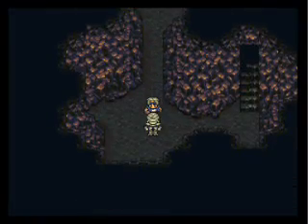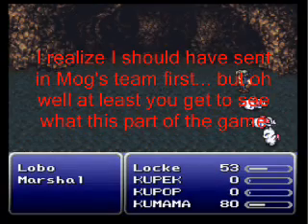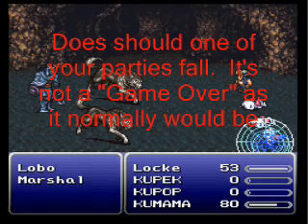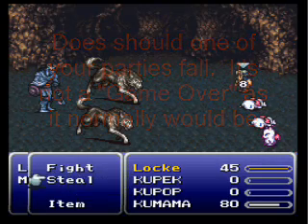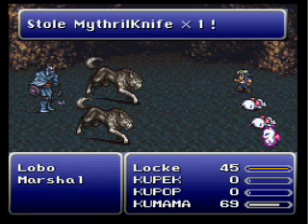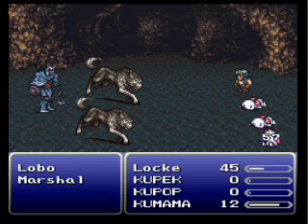That's all the enemies in that area. Now I'm going to let Locke take care of the boss — switch back to him and fight the boss. Net is a stop effect. Locke, being a thief, has the steal command, and I just stole a mithril knife from the marshal.